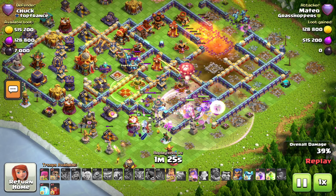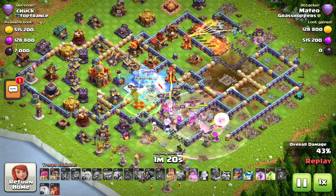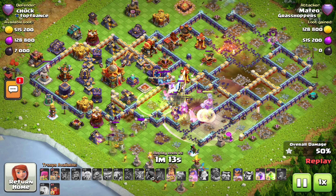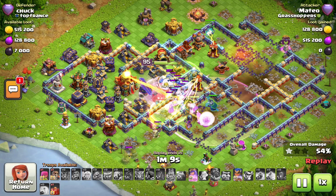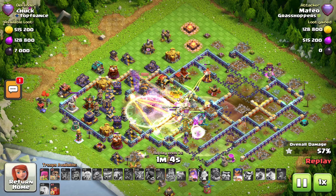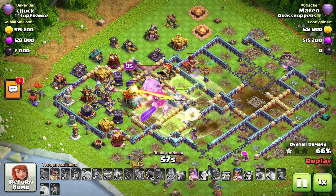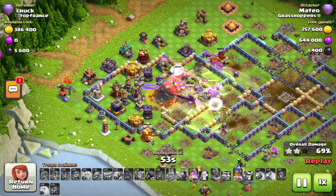This first rage is always for the healers to get the witches to full HP — or the king in any smash army. This first rage is so important. I learned that from Hooked, so I'm passing that tip on. Those healers under the rage fall is absolutely insane how much they can help — look at the witches, they're not going down.